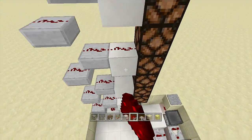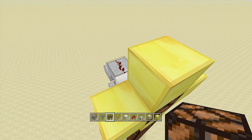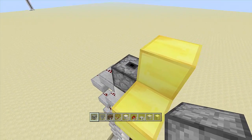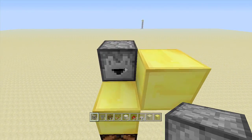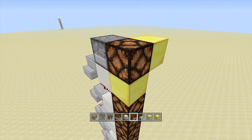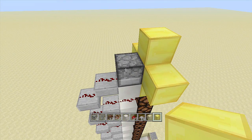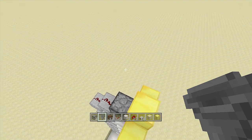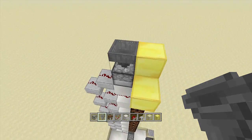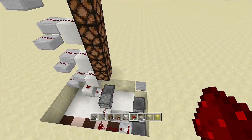Place redstone dust going into every single one of these lamps. Then at the very top, place another dropper off the front of this redstone dust — make sure it's not facing up. Place your redstone lamp back in. You can fill this dropper with whatever prizes you want: swords, diamonds, emeralds, whatever. If you want to add more prizes, you can put another dropper on top and then a chest on top of that. And that's the entire bell done.